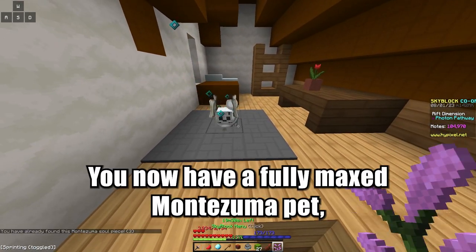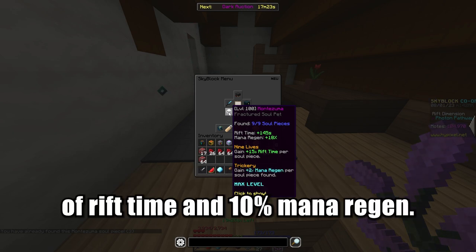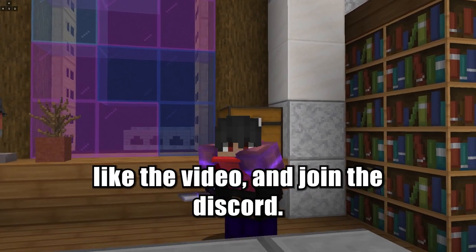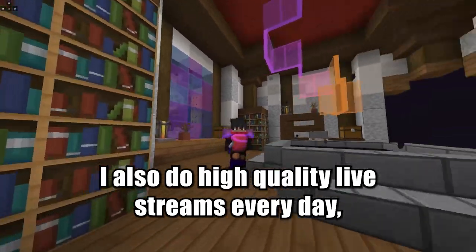You now have a fully maxed Montezuma pet, which will grant you 145 seconds of rift time and 10% mana regen. Thank you so much for watching, make sure to subscribe, like the video, and join the discord. The link is down in the description below. I also do high quality live streams every day, so make sure to turn on those notifications.